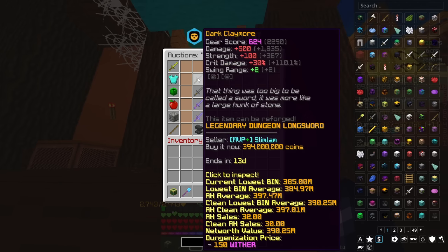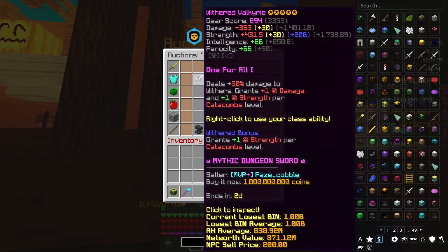At the top of the Berserk progression food chain is the Dark Claymore. At base it gives plus 500 damage, plus 100 strength, plus 30% crit damage, and plus 2 swing range. It costs around 400 million coins at base and requires a Master Mode Floor 7 completion, meaning you need to be at least Catacombs 36 — quite a big barrier to entry. It out-damages the Giant Sword and has an extra 1 swing range. Unfortunately, the weapon that should probably be the best Berserk weapon — the Valkyrie at 1 billion coins — is still awaiting a buff and is definitely not worth it.